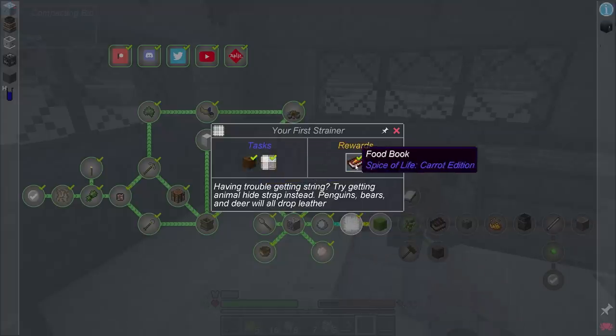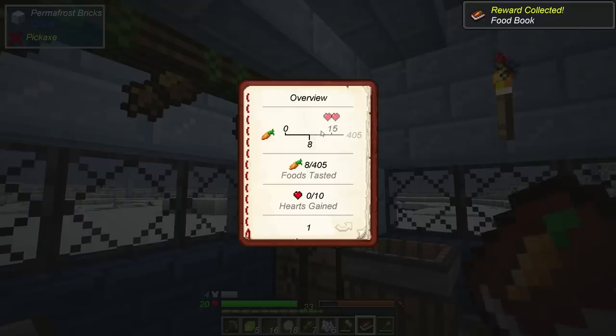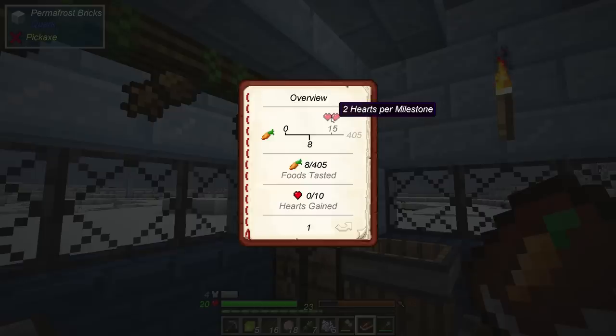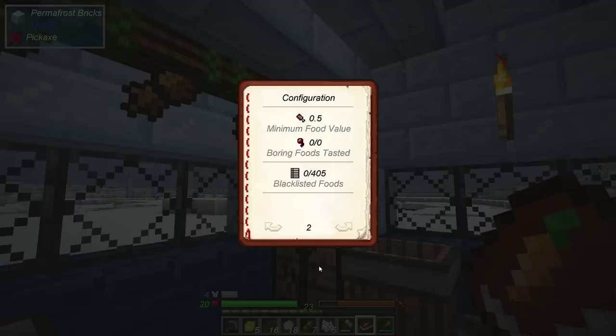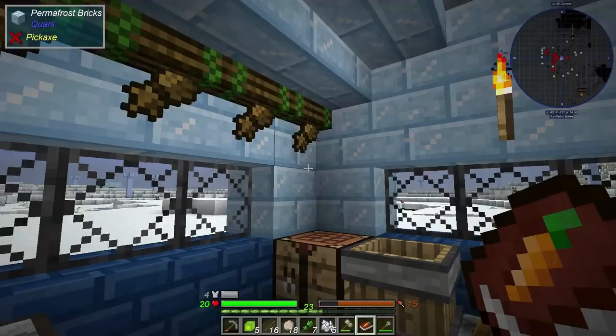Let's grab the food book from Spice of Life. What's actually in that? At 15 different foods eaten, we'll get two more hearts per milestone, and we can only gain 10 hearts total. So that's cool. It shows you everything you ate too — that's actually a pretty cool book. I'll keep that around.